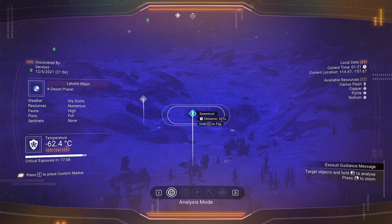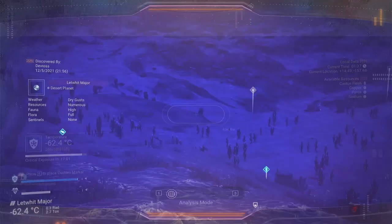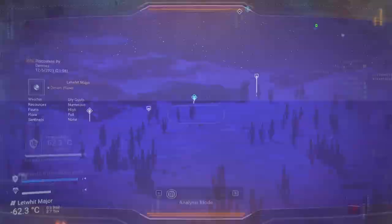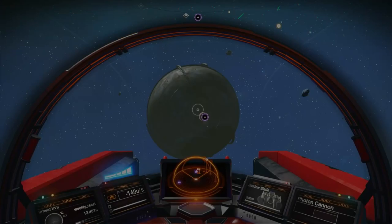The first thing you need to do is build a base. There's a link in the description below to a guide on how to build bases. Once you've built the base, fly out into space. It doesn't matter what solar system you're in — hit X, scroll left until you see an orb that says Nexus, click OK, and summon it. It will warp in and you dock with it just like any other space station.